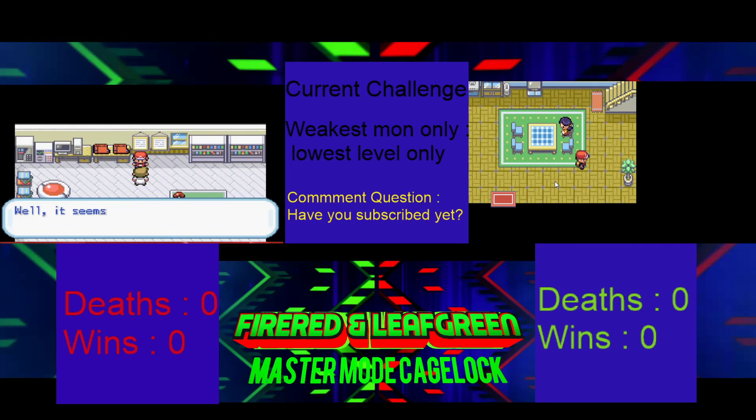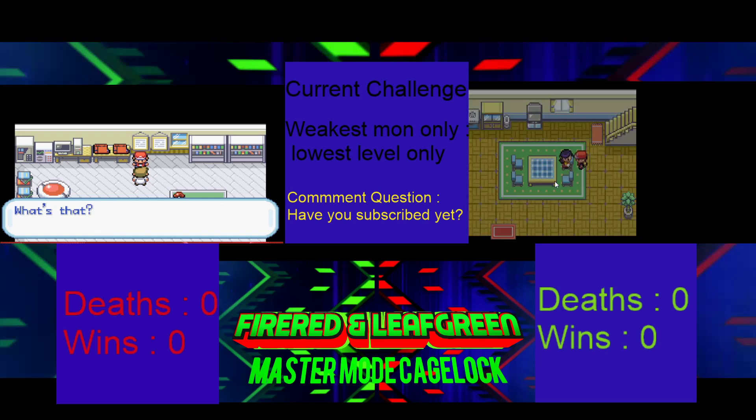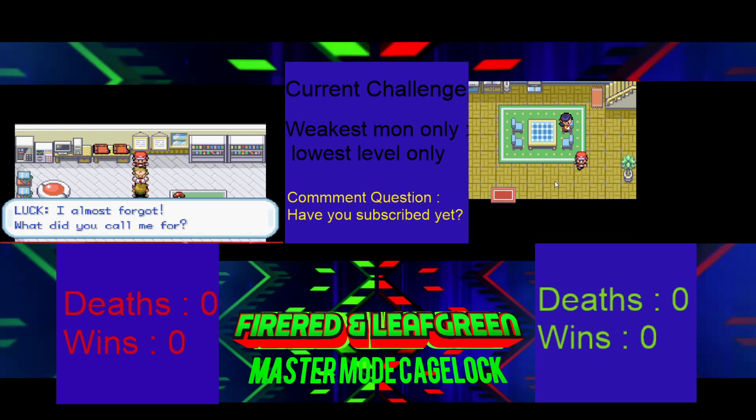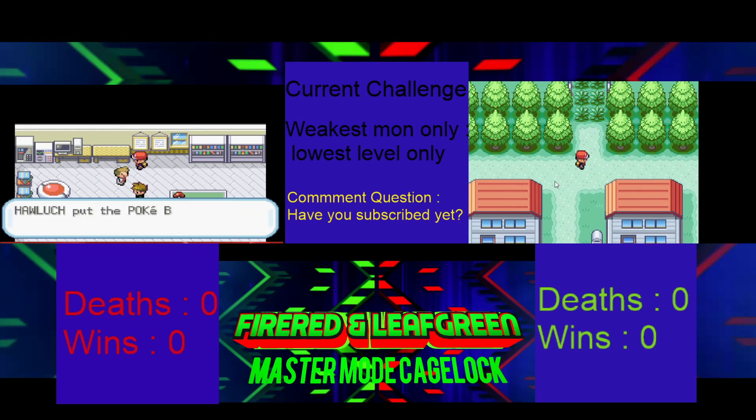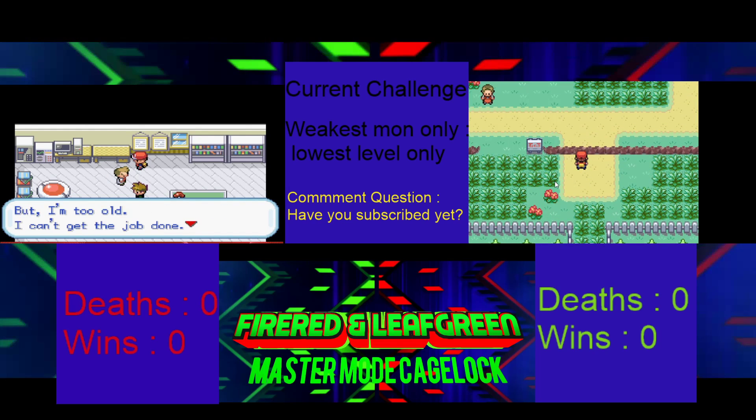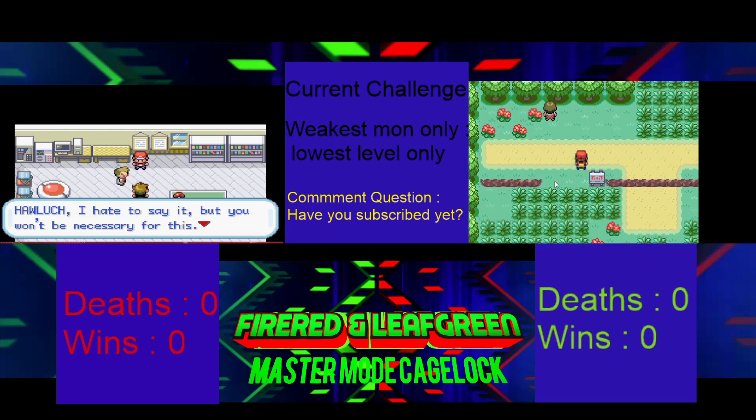Once we talk to Oak again after you get the parcel, that's when the Nuzlocke starts. He gives us balls in this game.